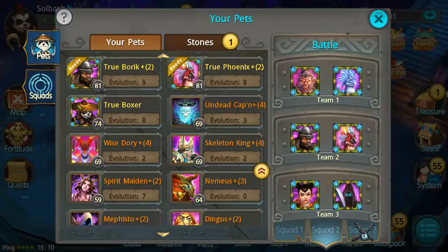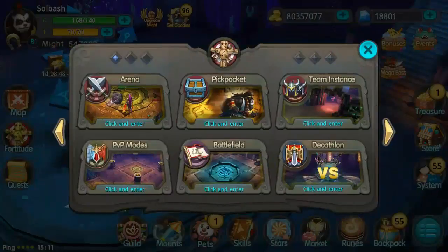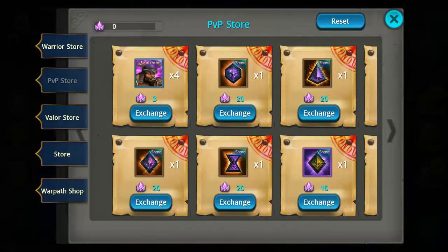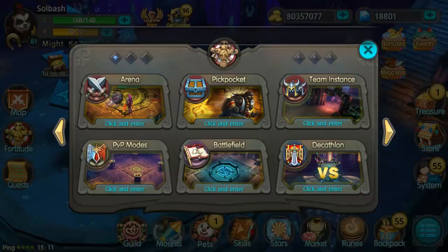Number two is in a similar category as Skeleton King, but he's available earlier and much easier to obtain early in the game — and he's probably a fan favorite. Boric is my number two because he's easily farmable from the same place, the PvP store. Between sharing between Boric and Skeleton King, you'll have to balance which one you prioritize, but most people tend to go with Boric.